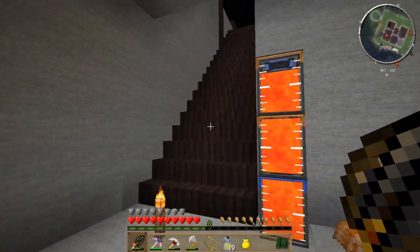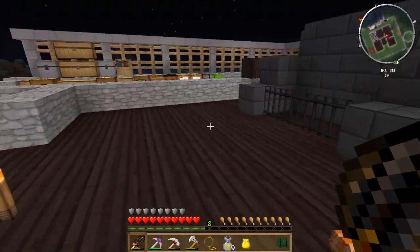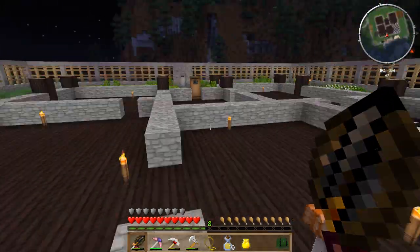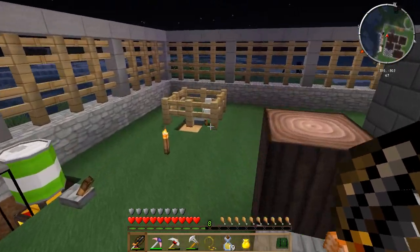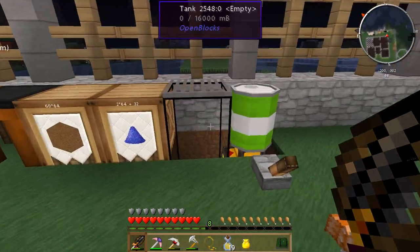Hey everyone, welcome back to Magic Farm 2, picking up right where we left off last episode. We did a little bit of exploration, added a few touches here on our home, our mansion - the Bentley Mansion. Went out and found ourselves a little chicken friend. Hopefully he'll start pooping us out some eggs very soon, so we can give him some friends.